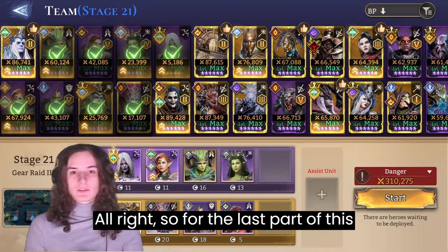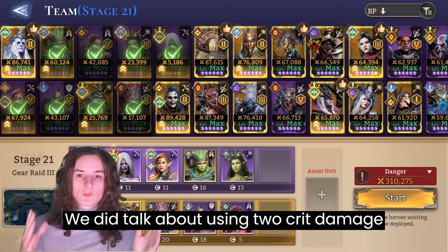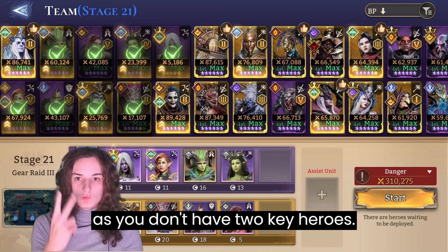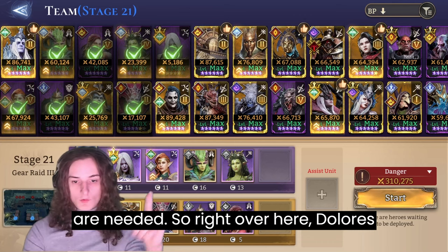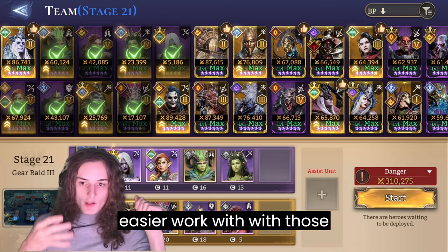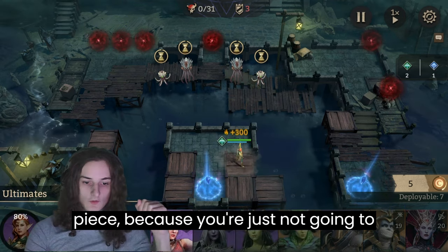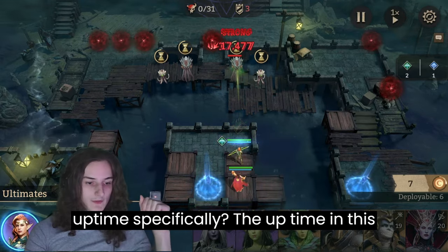For the last part of this video, regarding how to properly use Ydre in Gear 8-3: we did talk about using two crit damage pieces, one attack bonus piece, and Idrid's Gaze — but all of that becomes unimportant as long as you don't have two key heroes. Those two key heroes are going to be Dolores and Laurel. If you don't have those heroes, run another attack piece instead of a crit damage piece because you're just not going to have the uptime.